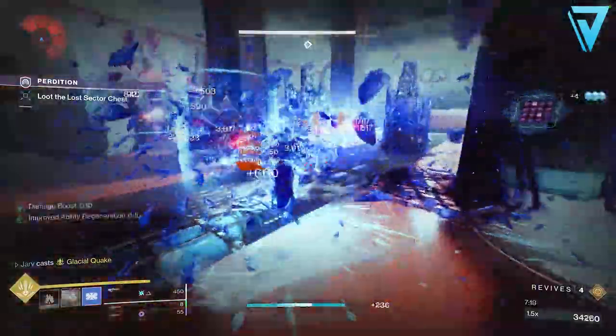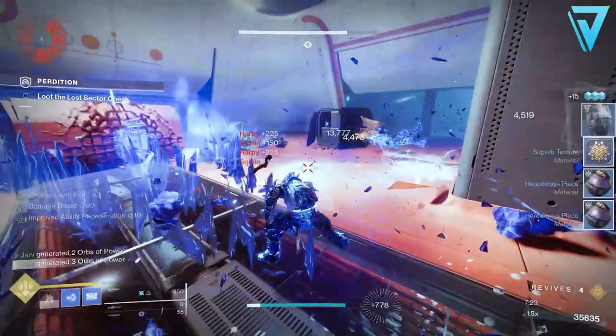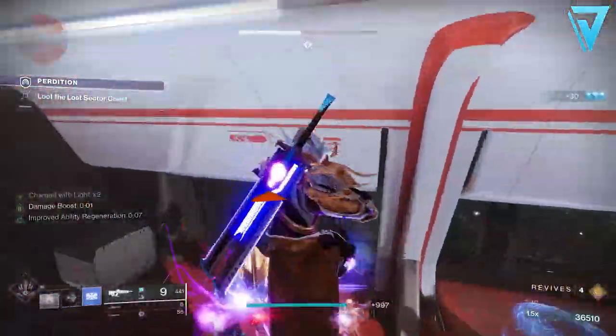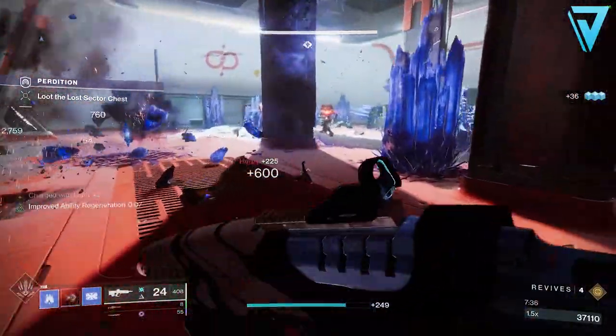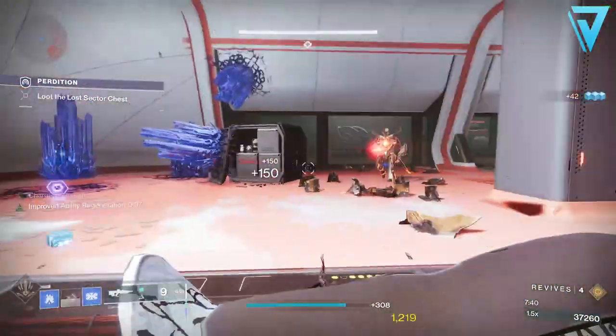As for enhancement cores, you can obtain these through Nightfalls, Gunsmith bounties, and the clan engram. With the launch of Beyond Light, you also have a great chance of getting them from dismantling legendary or masterwork gear. Unlike in previous seasons where you had to specifically farm enhancement cores, they are much more readily available now than they have ever been in Destiny 2.